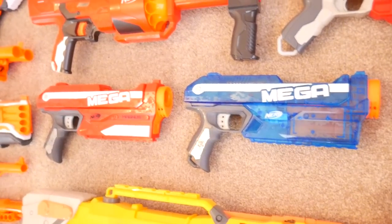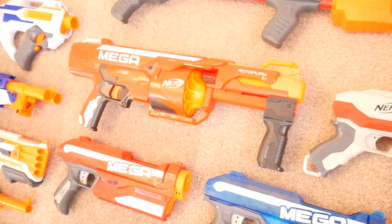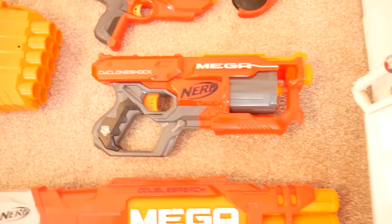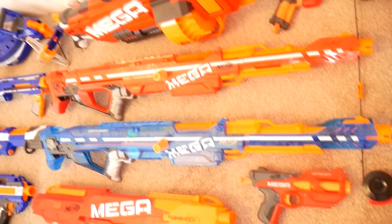Above the N-Strike blasters we've got the Mega series. We've got two Magnuses — original red and the Sonic Ice version — the Mega Tri-Break, the Double Breach, next to that is the Rotofury, above that the Twin Shock, and we've got the Cyclone Shock, Hot Shock, and Lightning Bow.